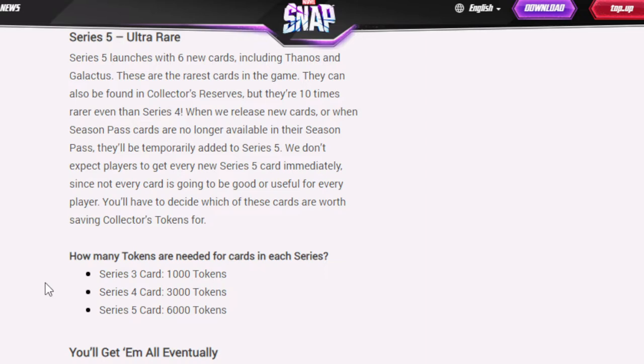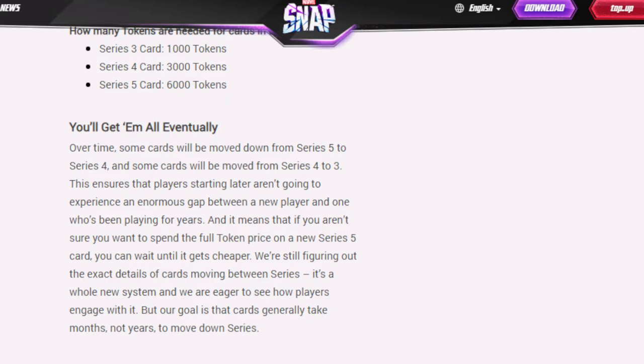Maybe there'll be more events where you can actually earn tokens. If you don't know, there are events in Marvel Snap — you have to go to a separate website at the moment, but they're working on it. You'll get them all eventually. Over time, some cards will be moved down from series 5 to series 4, and some from series 4 to series 3, ensuring that players starting later aren't facing an enormous gap.